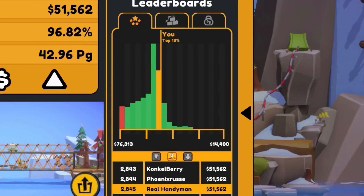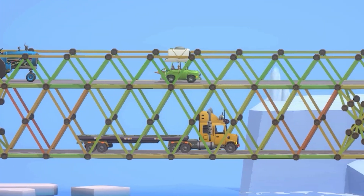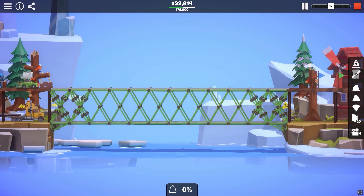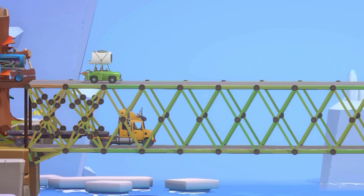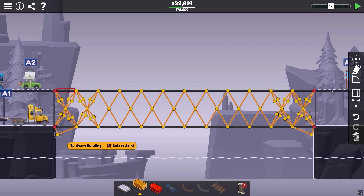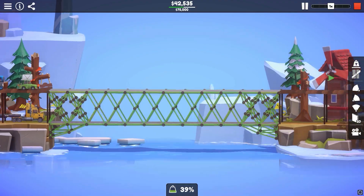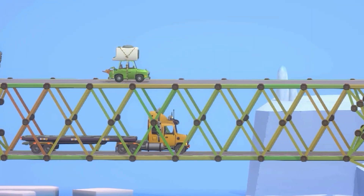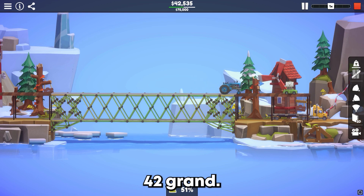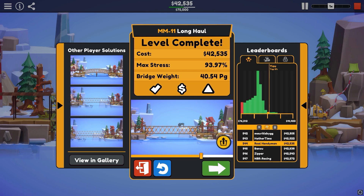$51 grand though — top 13%. Let's look at stress: the top can come down a lot. Do we even need the top? Might need a little bit. Maybe instead of going up there, we could just do a smaller wall brace down here. Let's try that. Oh, it made it! $42 grand — top 2%! We're at $544.